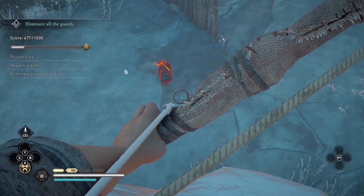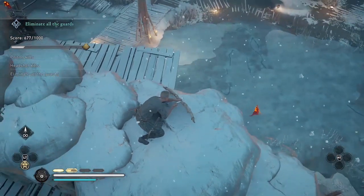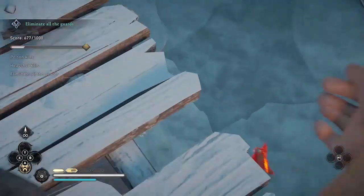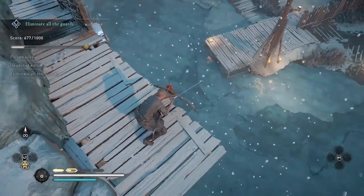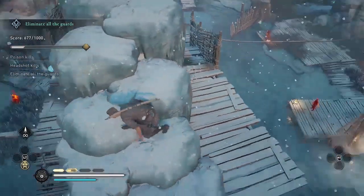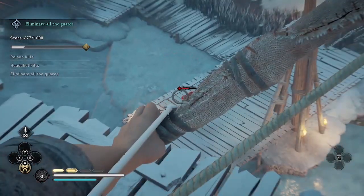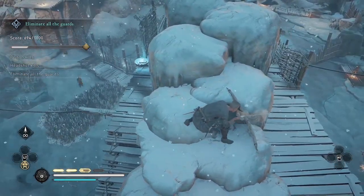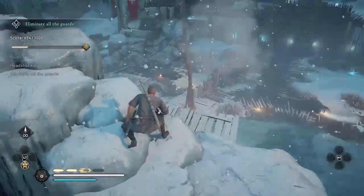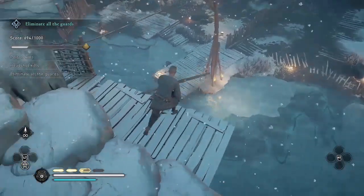I got a little worried for a minute that he saw me and was gonna come up the ladder, but he actually has not seen me. He's just looking around to figure out who killed the other guards. If he had detected me, he would have gone up that ladder, but instead he just goes back to his regular post where I'm going to do another headshot kill after getting the weak point hit. I'm looking around to see if there's any other guards on this side — and there's only one more guard on this side.